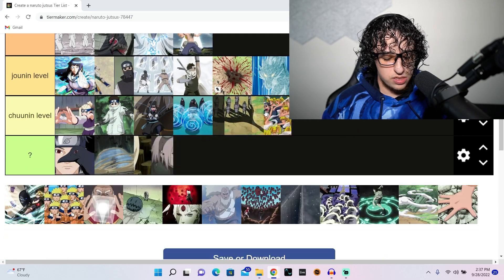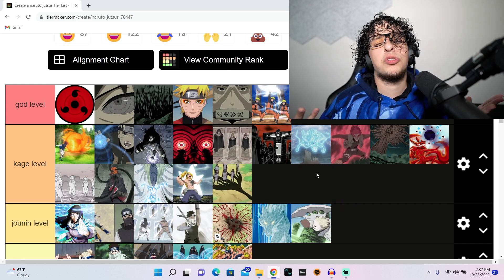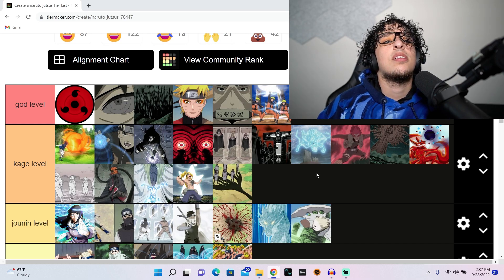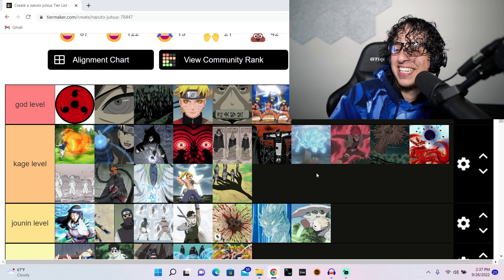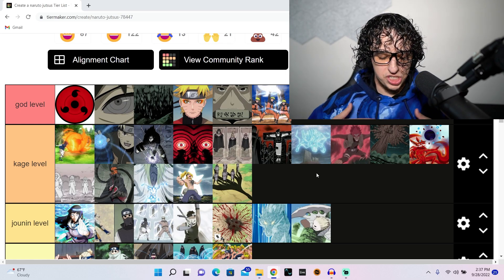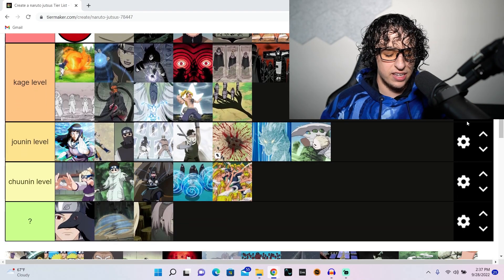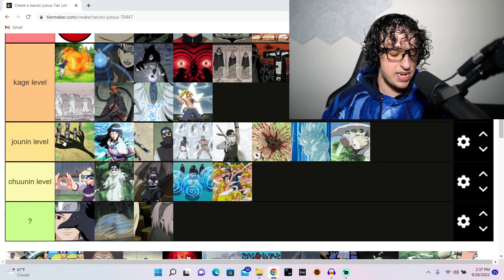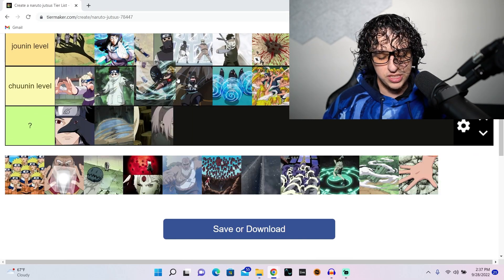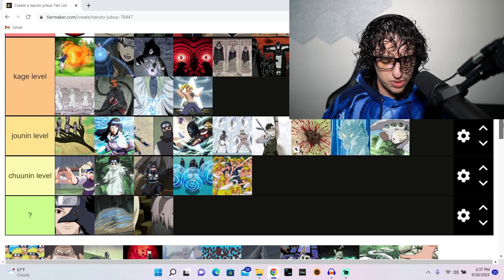This is Shikamaru's shadow jutsu — shadow something. He puts the shadow on the ground and holds everyone still so they can't move. It's a cool jutsu but not amazing — definitely jonin level. Temari has never had any real cool jutsus in my opinion.